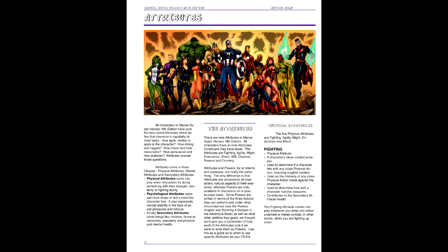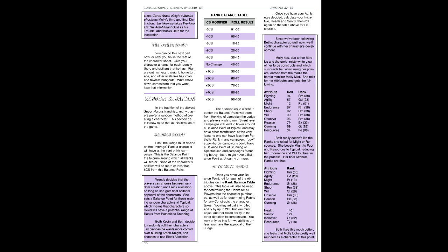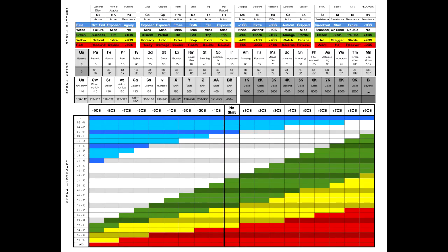Second, we generate abilities. This is done by rolling D100 ten times and comparing it with the Rank Balance Table, moving left or right a number of columns based on each result, with the first number on each column being used. We rolled the following results: 98, 84, 44, 65, 49, 31, 88, 82, 64, and 100. Comparing this to the Universal Table, we have Fighting 75, Agility 65, Might 45, Endurance 55, Shoot 50, Will 40, Observe 70, Reason 65, Cunning 55, and Resources 75.